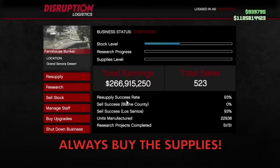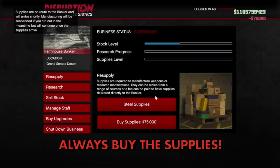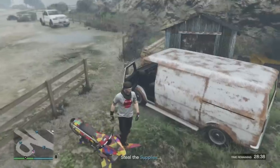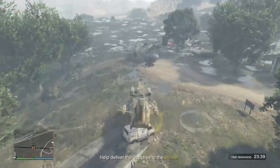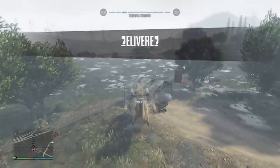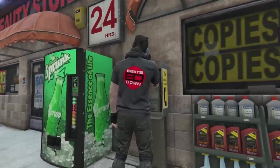Once you're set up, you should always buy the supplies. These will cost you 75,000 per restock but will give you full supplies in approximately 5 to 10 minutes. This is way more cost and time effective than completing the resupply missions, which you'll have to do up to three times before you are fully stocked, and this could set you back maybe half an hour or so.